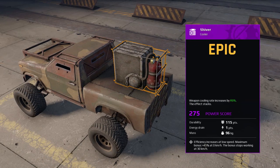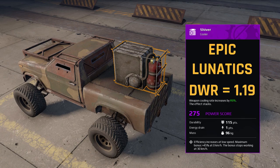The last item on the list is the Shiver, which can be crafted from the Lunatics faction. It has a durability of 115 points, along with a durability to weight ratio of 1.19. The Shiver increases cooling of weapons to 85%, and the bonus efficiency can be increased an additional 45% when you are at a complete stop.